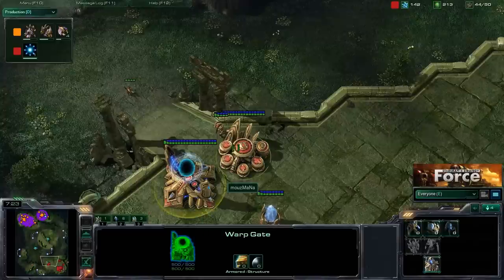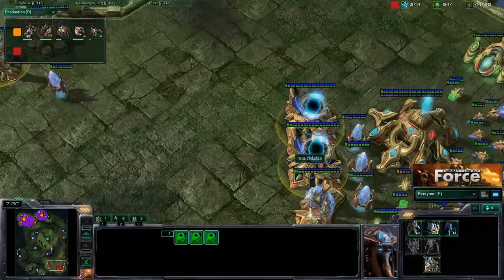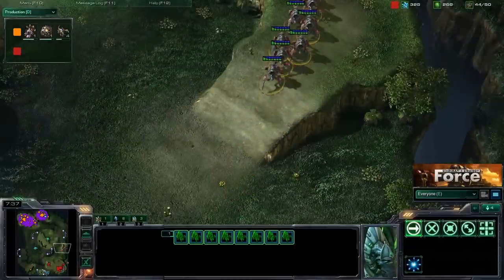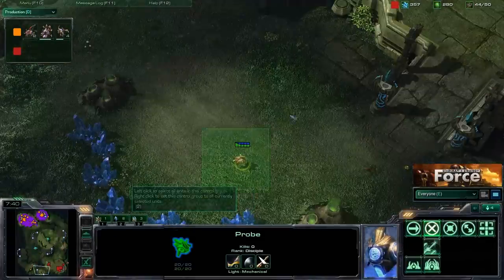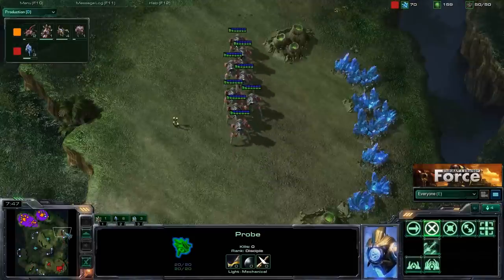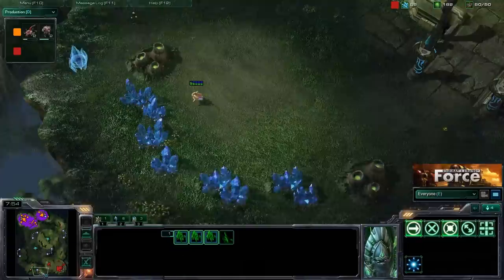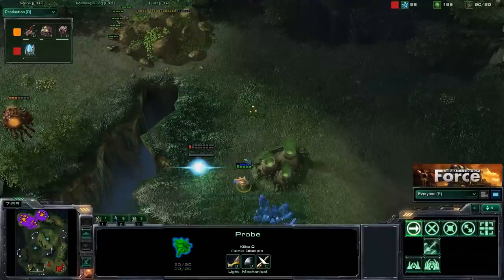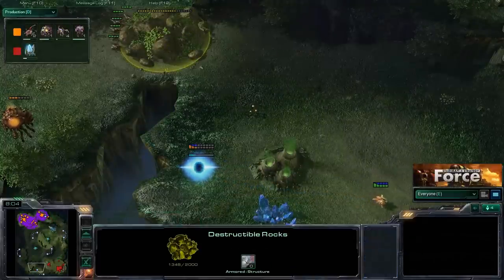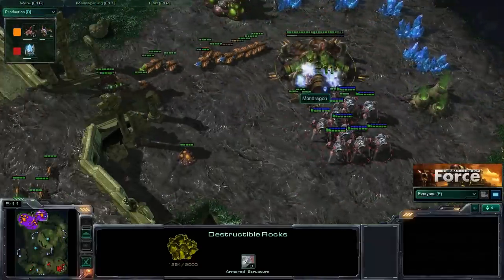Working out these rocks. At this point Mana does not have vision back there and hasn't gone for an expansion — he's going for this heavy three-gate blink stalker push very early on. The stalkers are moving out. Does he have a proxy pylon? Not yet — he ended up using those resources to warp in more blink stalkers. He still can't see the rocks. Now blink stalkers are in the back of the base — managed to sneak in and will be taking out this expansion very quickly.